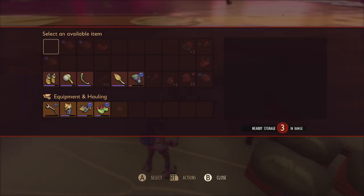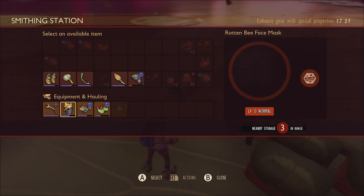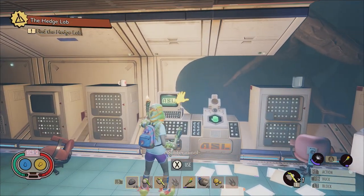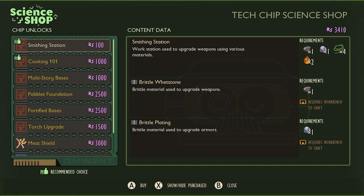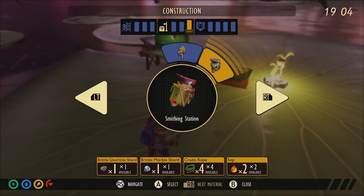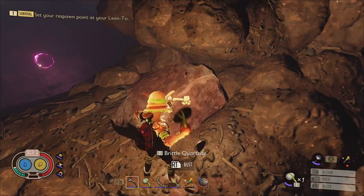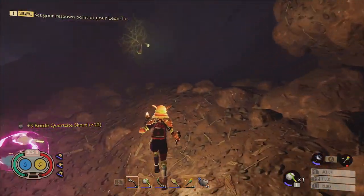When your weapons, tools, or armors lose their durability, rather than repairing them regularly I recommend that you upgrade them instead using the smithing station. You can purchase the recipe for the smithing station immediately after activating the ASL terminal in the oak lab for just 100 raw science. In order to craft the smithing station you'll need one piece of brittle quartzite and one piece of brittle marble — a great place to gather both at the start of a fresh save is down in the red anthill.